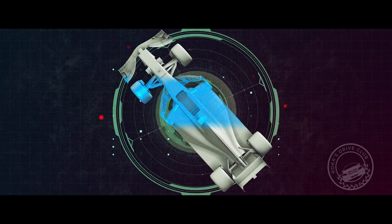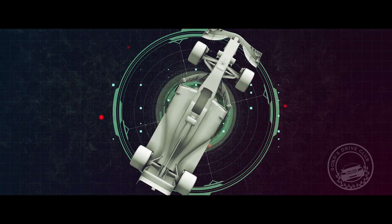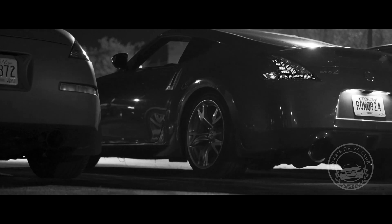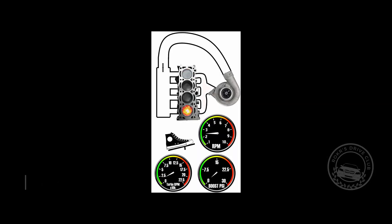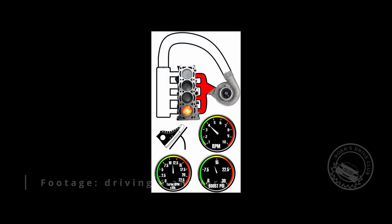Is there any performance advantage for cars shooting flames? With a simple pop and bang tune on a naturally aspirated engine, no. But for cars that are tuned for or adding anti-lag, boost will hit noticeably sooner. Anti-lag is a system that provides a way of eliminating turbo lag. Turbo lag happens due to the exhaust gases having to spin a turbine, leaving a delay in power — essentially the time it takes from when you step on the accelerator to when the turbine starts spinning.